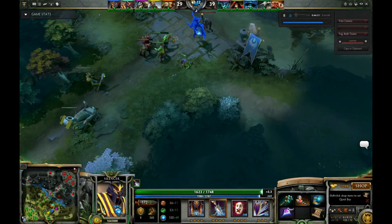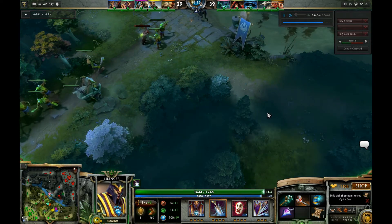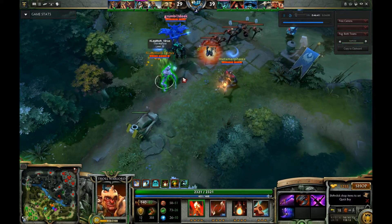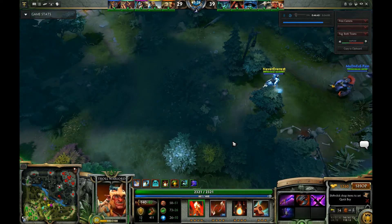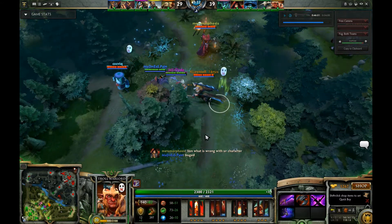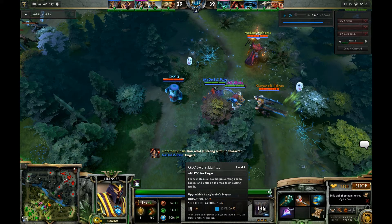Next I'm going to show you a teamfight which illustrates the Disabler role and the Nuker role. Disablers are basically there to take out the enemy team without killing them — stuns, silences, anything which traps them. Nukers are characters which do a very high amount of damage over a very short amount of time. We can see here they've started to initiate, and the first thing that happens is a global silence cast by Silencer on the Radiant team. That's his ultimate ability and it stops all of us from casting spells for a total of six seconds — a very good way to start a teamfight.